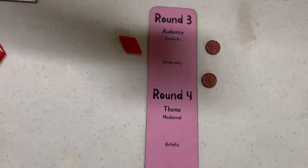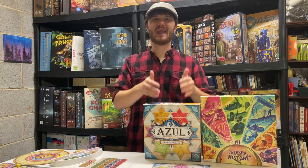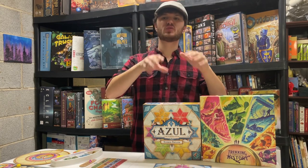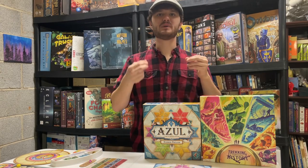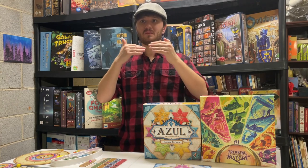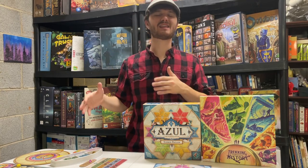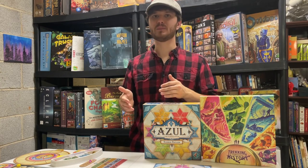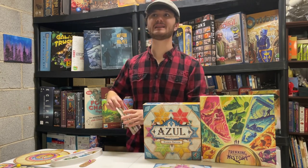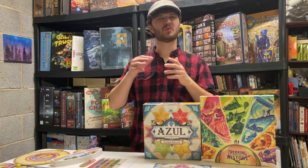Round four: Theme. Mechanical Theme — Trekking Through History wins! Azul is an abstract game and basically admitted from the beginning it wasn't trying for thematic mechanics. Trekking Through History, on the other hand, is very thematic. You're moving a watch through time; if you're behind you get to go again because the idea is you're literally racing each other through time — if you're behind someone, you're fitting more into less time. The itinerary feels about half thematic and half not — it makes sense to gather different symbols, but the patterns you make and why they score don't have obvious thematic reasoning.